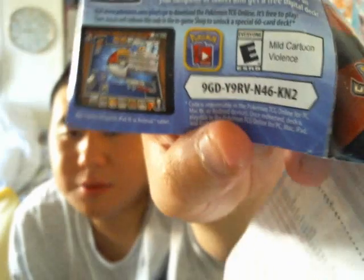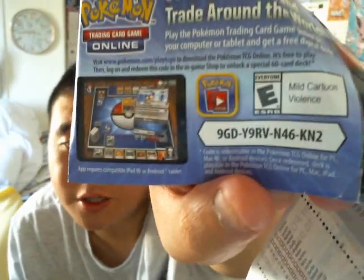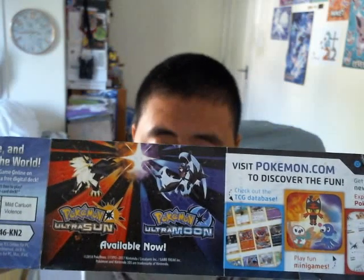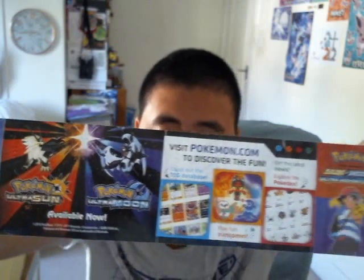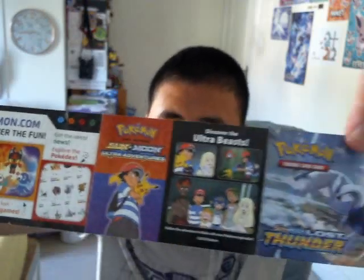I think this code probably no longer exists because codes are very random at times, but it is redeemable via the TCG or Trading Card Game Online for a computer. And you've also got some more advertisements — you've got Ultra Sun and Ultra Moon, which are available. They're basically kind of like the sequels to Sun and Moon. This is basically Generation 7 that we're talking about, looking at all kinds of Pokemon and stuff.